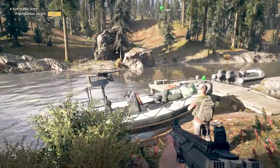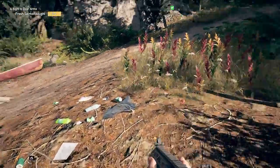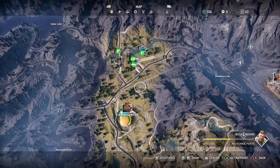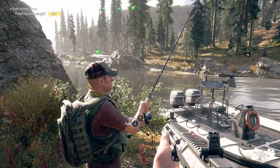So this mission, I think we've got to go find this bear. So yeah, the mission is Aright to Bear Arms. It's in the Whitetail Mountains. Wade wants you to find Cheeseburger, the missing bear. It's right here on the map near the Fang Center, and the Fang Center is where Wade is and he gives you this mission if you haven't got it yet.